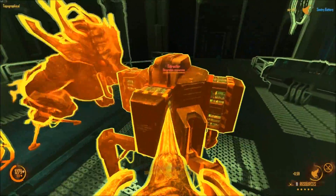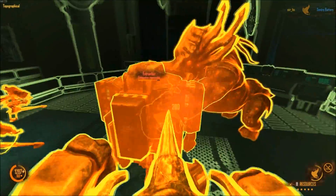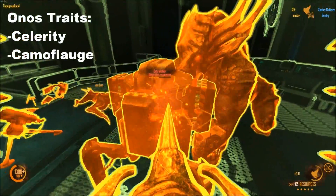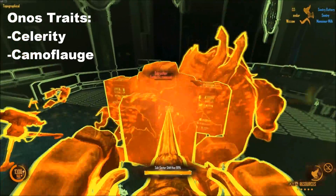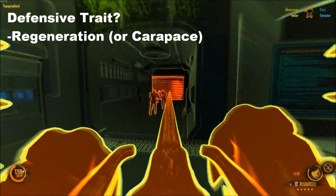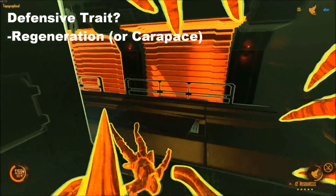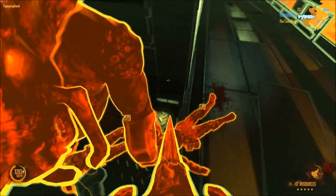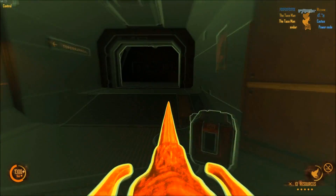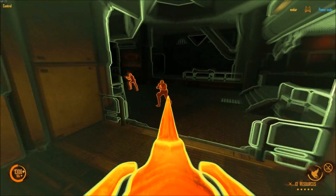Stomp has no effect on your greatest nemesis though — jetpacking marines. For traits, I recommend Celerity, as it helps enhance your mobility and allows you to escape, and Camouflage, as a surprise Onos is the best way to make marines shit their pants. As for the defensive upgrade, it's a bit of a toss-up. Previously Carapace was the go-to choice, but Regeneration has recently had a substantial buff that makes you almost unkillable as long as you can retreat with enough health. Go with Regeneration until they nerf it.